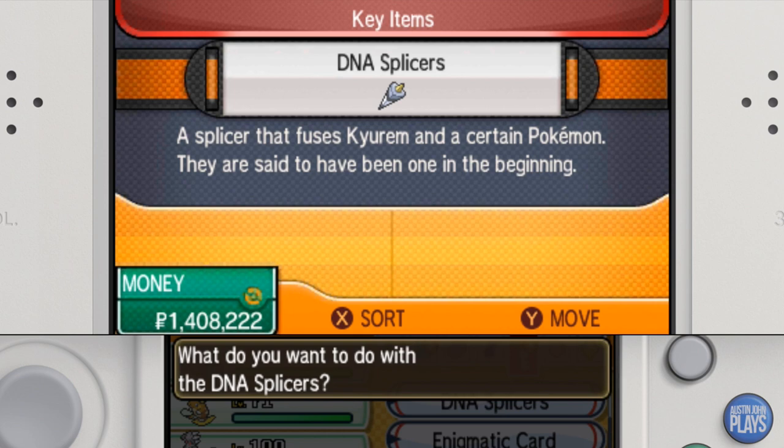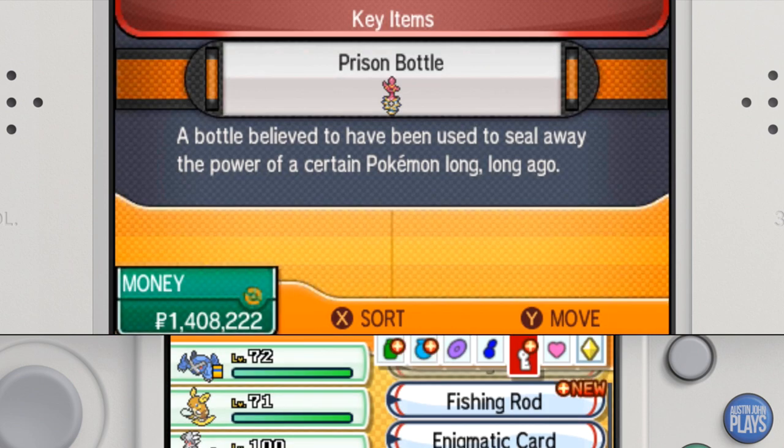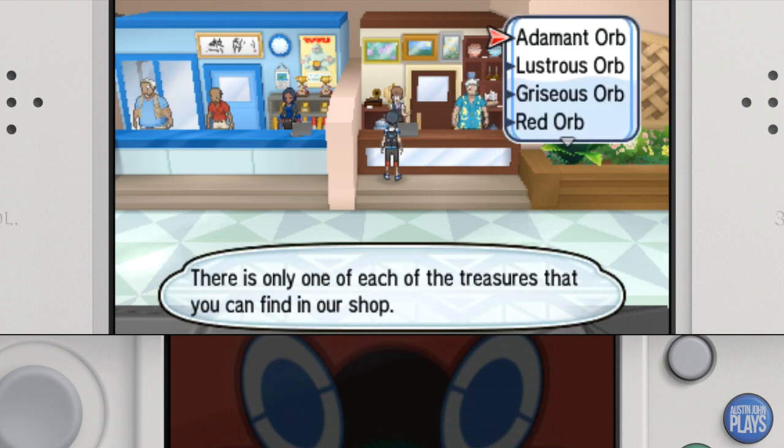The DNA Splicers are at the Aether Paradise Secret Lab A from an Aether Foundation employee. This is also where you get the Prison Bottle for Hoopa. The Red Orb and Blue Orb for Primal Groudon and Kyogre are available for purchase at Hau'oli City Mall.